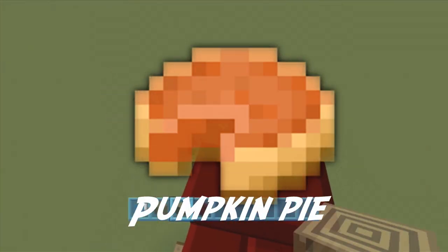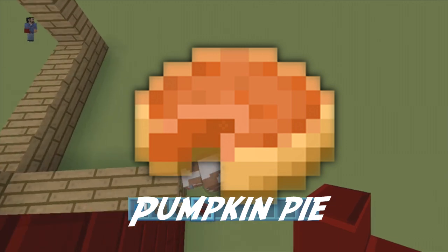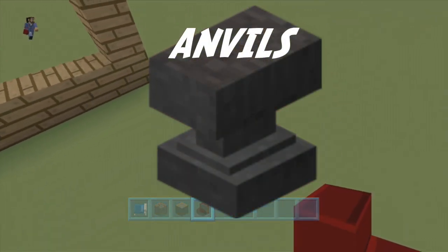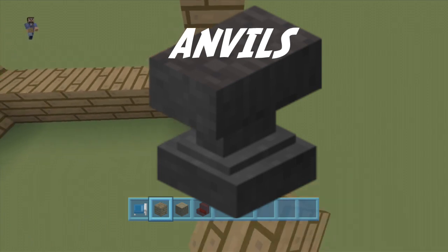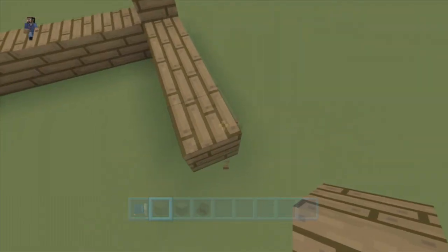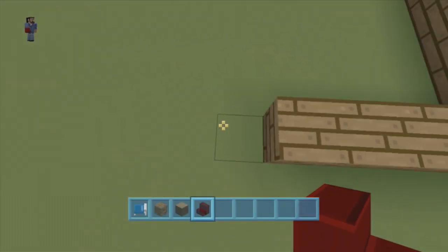Potatoes. Pumpkin pie — I really don't like pumpkin pie in real life, but we will be getting pumpkin pie. Anvils, which is something that is absolutely crazy. That's something they definitely brought forth from a later update to bring into 1.3.1, which they said this update will be based off of.